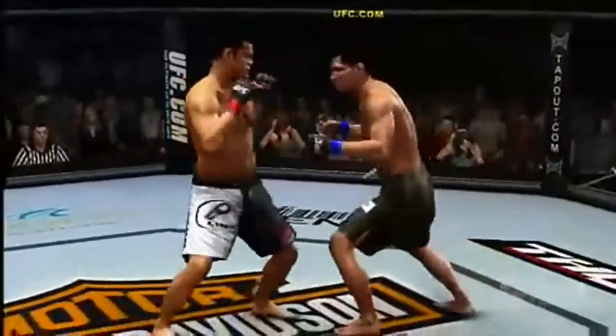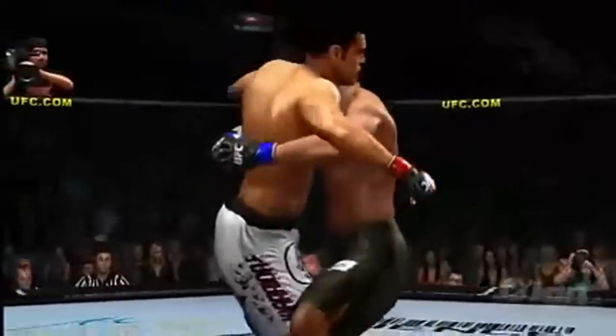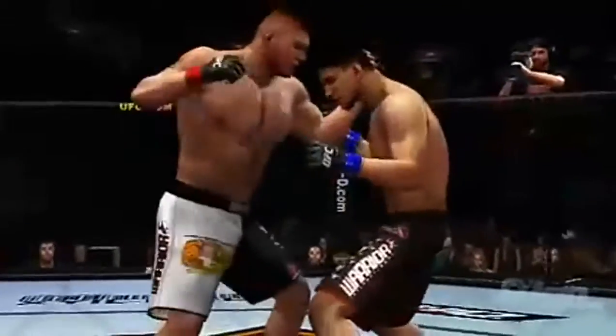While body clinches in UFC 2009 Undisputed make for an incredibly exciting grappling game, you can inflict some real damage with our strike clinches. Now unlike body clinches, strike clinching is all about finishing a fight through brutally effective striking.